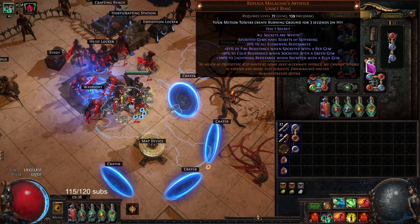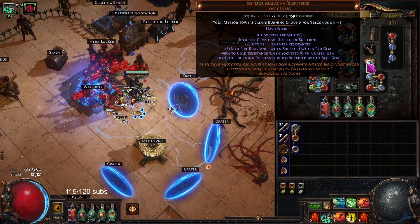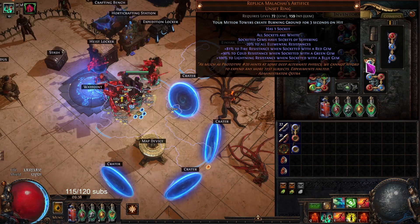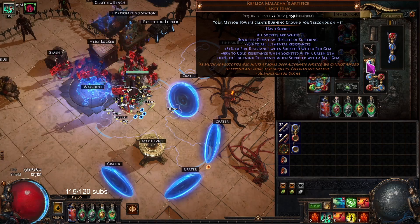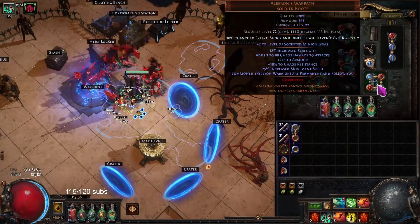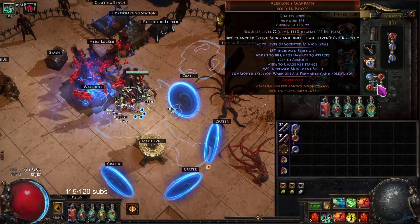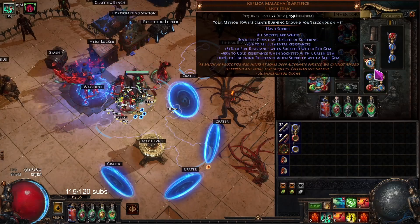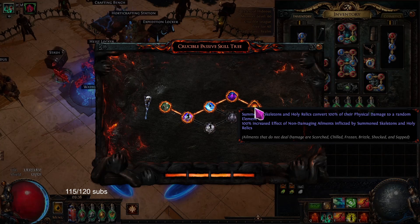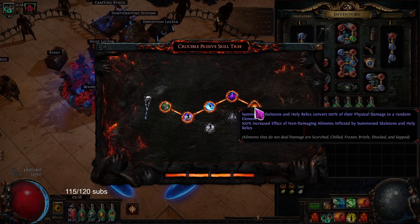I always wondered if I could get one minion to do all three elements, so it would do the full Secrets of Suffering package. And we have it — they built it with the Skelly. The fact that the Summon Skelly could also be permanent through the new Alborons enabled this combo. This is the 100% conversion without using Triad Grip. Also, Triad Grip would only be one element — this gets all three.